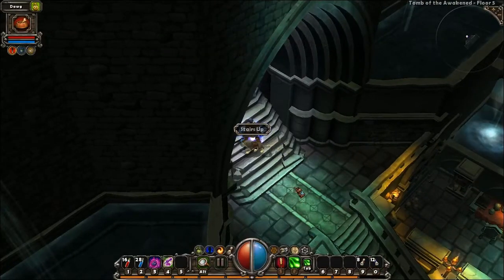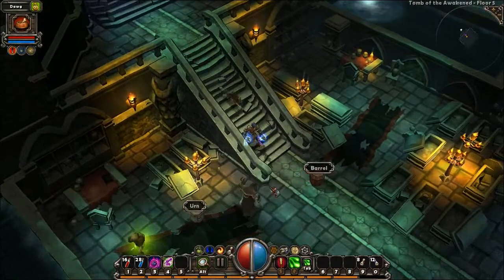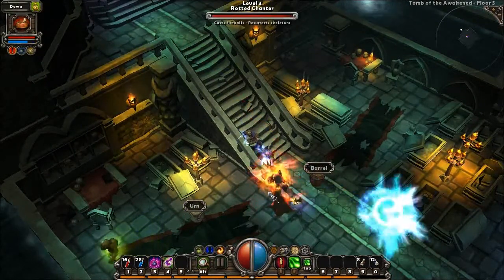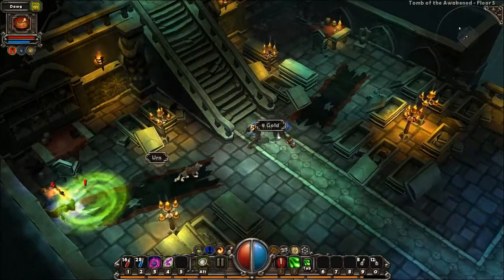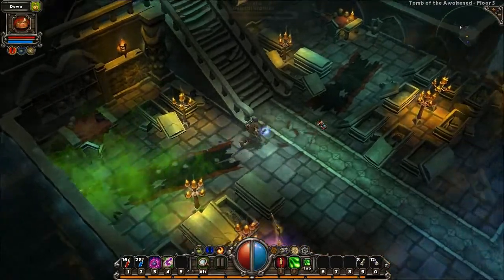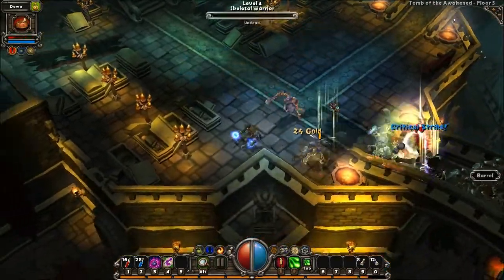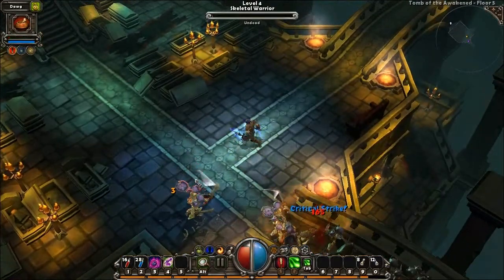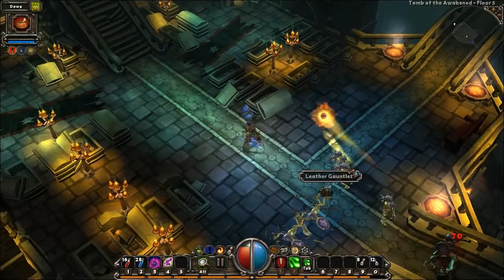Welcome to the next area of the game, the Tomb of the Awakened. This area is very similar to the side quests we were taken on. A new enemy type to be found here is the Rotted Chanter, who will shoot fireballs and resurrect skeletons. The Rotted Chanter is at its strongest when it has a swarm of skeletons shielding its position. If you see them in a group, it's probably a good idea to take them down first.